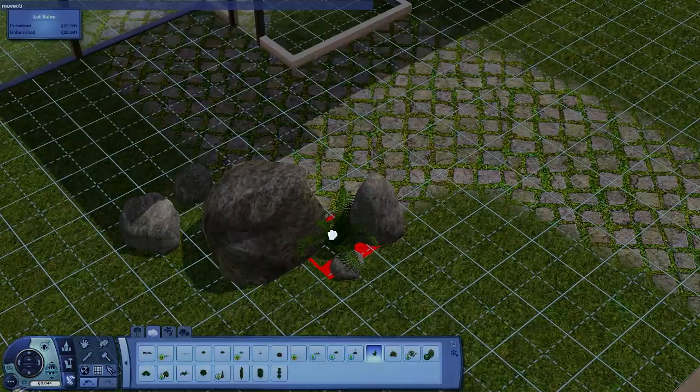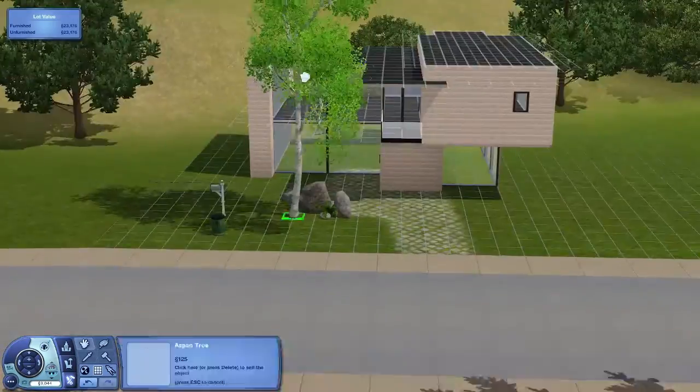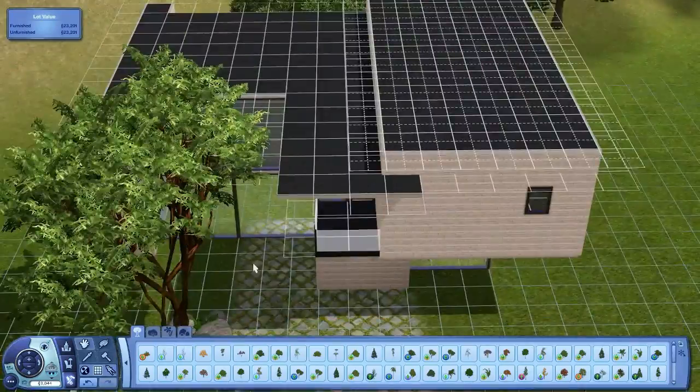Right now I've done basically the exterior of the house. You saw the wood I'm using — it's not old style wood. It's a really nice, clean, modern looking wood that I've used before on some floors and possibly a couple of walls in other houses. It looks modern, it looks sleek, and I really like it.